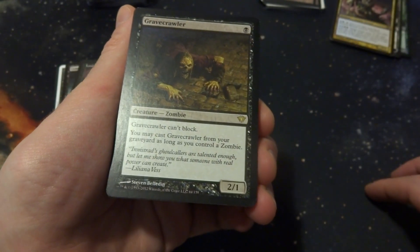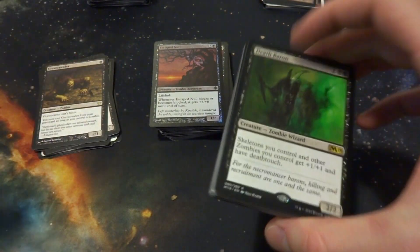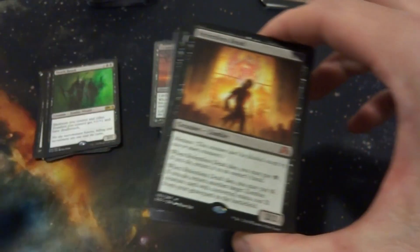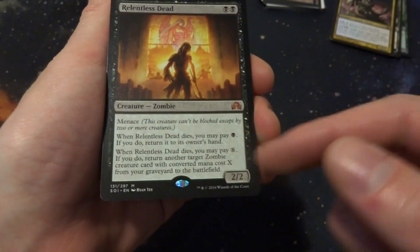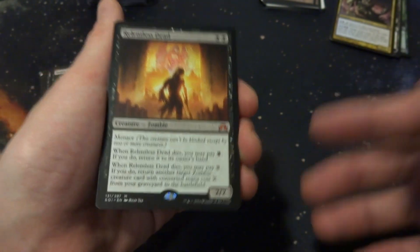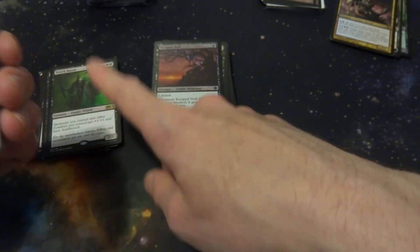Death Baron: skeletons and other zombies you control get +1/+1 and have Death Touch. It's a 2/2 — great card, probably putting at least two in. Relentless Dead: 2 black for 2/2 with Menace. When it dies you pay black to return it to hand, or pay X black to return target zombie with mana cost X from graveyard to battlefield. So if this dies and you pay 1 black it goes back to hand, but you've also paid 3 black — if Death Baron is in your graveyard, bring that back too. This is just great recursion.